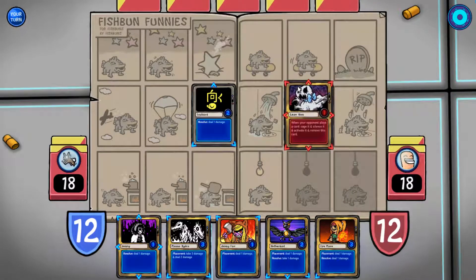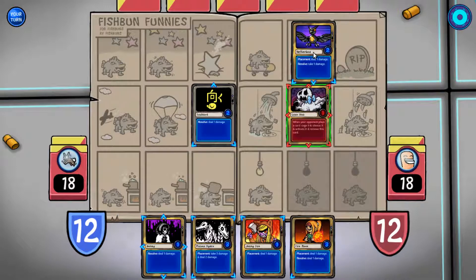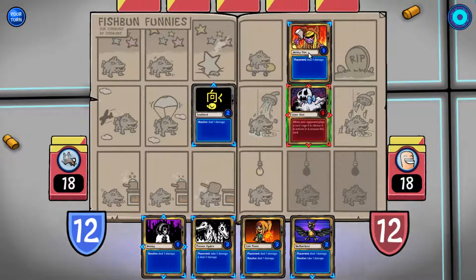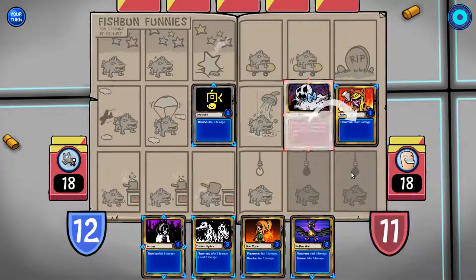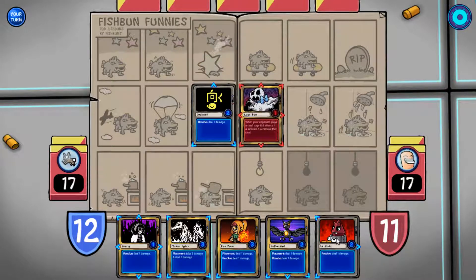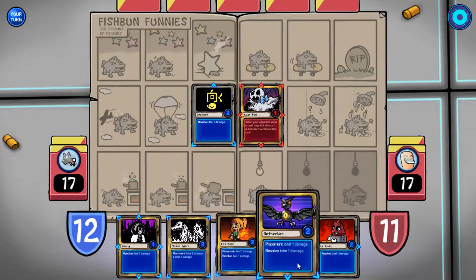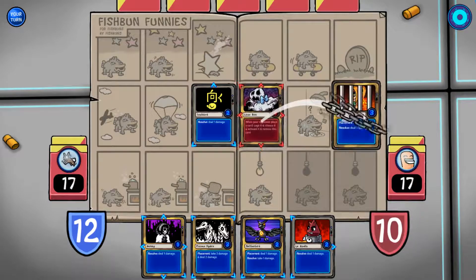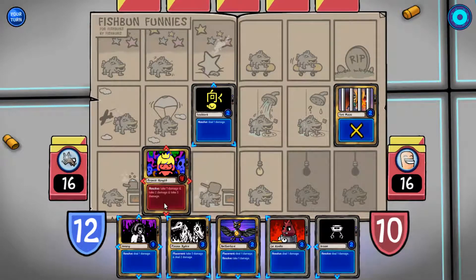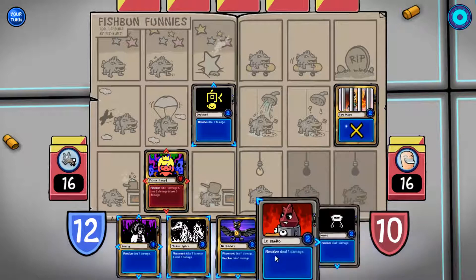I'm doing a lot more direct damage. When your opponent plays a card, cage it and silence it and activate it and remove this card. I don't want this one — oh, this one activates it though. I don't care if this gets activated anyway, so I'll just stick it up here in the corner. You didn't really need to do it another time though. Activate it. So I've got a lot of cards now that do damage on placement. This resolves: take one damage, take two damage, take three damage. What? I'm a little confused to be honest there.